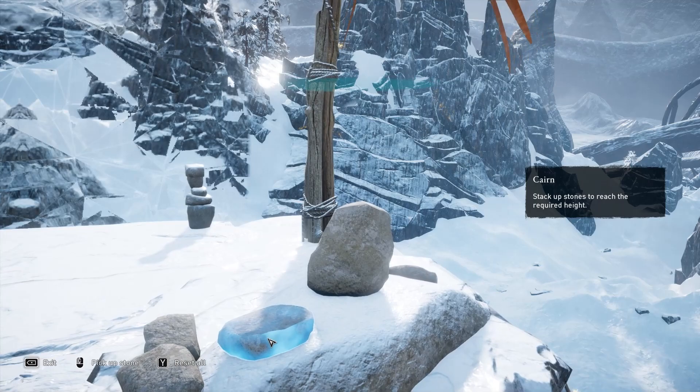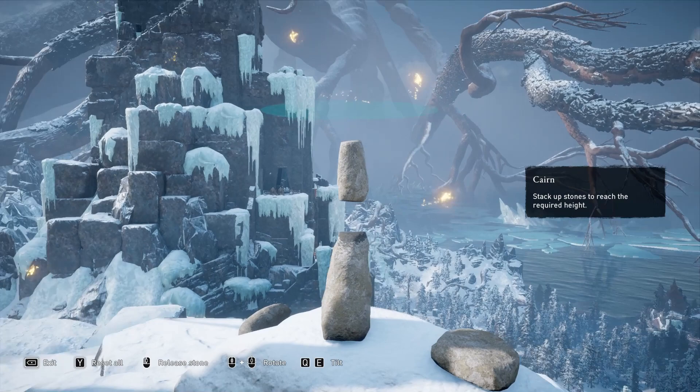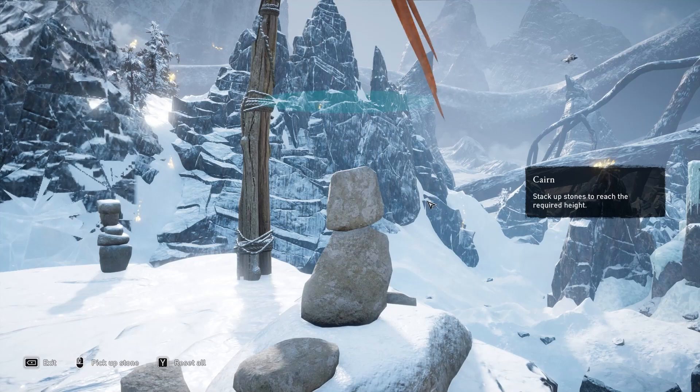The second stone we're going to pick up is this one over here, and we're going to balance it on top like this. Make sure you change your camera angle and have it line up perfectly — you want the sides to be completely flat and you want to bring it down really slowly and balance it just like that.